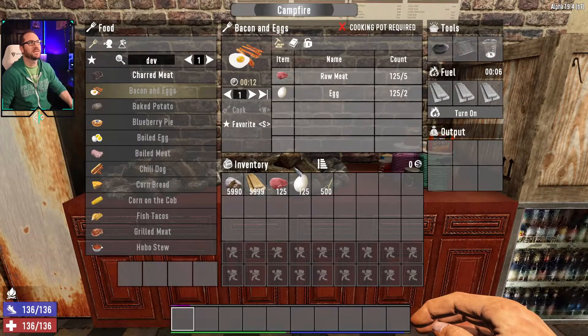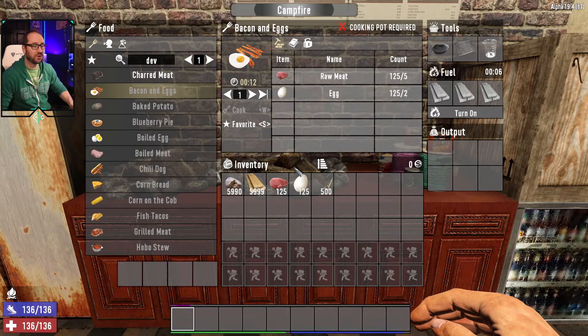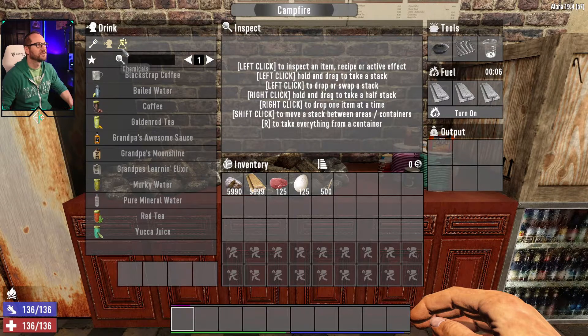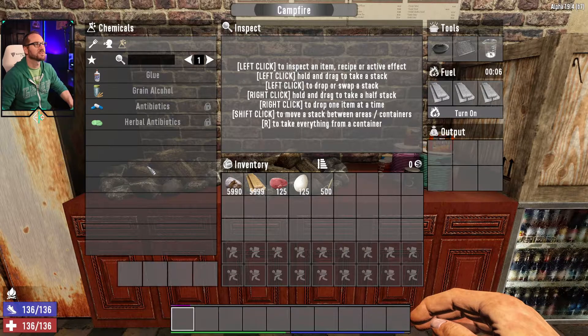Once you open this up, you'll see the interface is fairly similar to all the other crafting stations in Seven Days to Die. On the left side you've got the things you can make. You've got a couple tabs across the top: food, drinks, and then your chemicals. You've also got a couple slots across the top for mods and a place for fuel — this is what's going to crank up your fire. What you make will show up here, and then down across the bottom left you have your output queue.